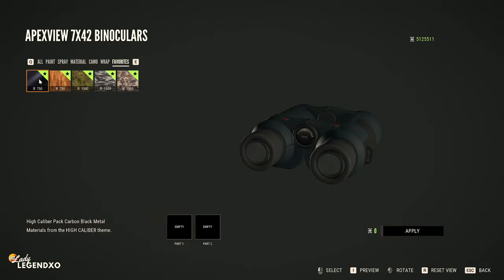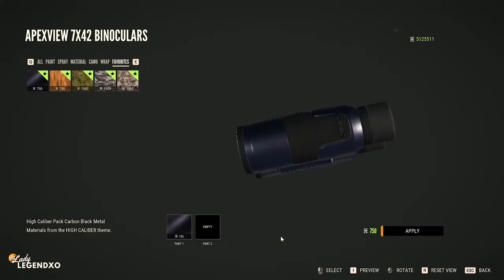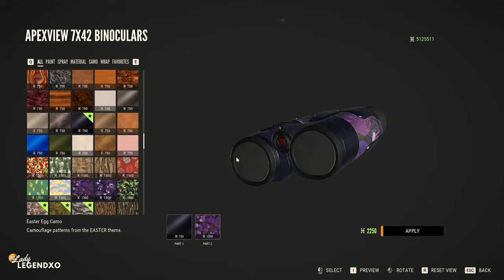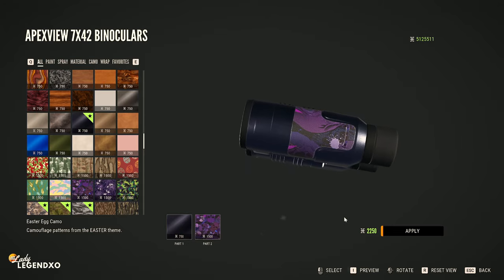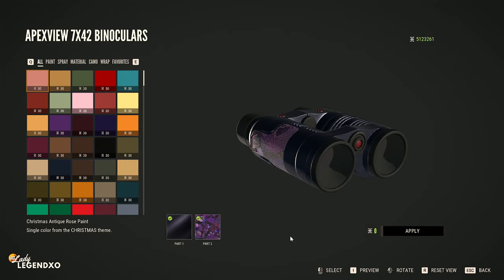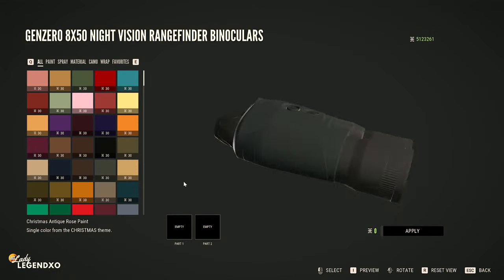This one is called Carbon Black Metal — oh my gosh, that is stunning. I don't know if I love the orange, so I think we're going to put a pattern with it. This is actually a Halloween skin, but you can't really tell, and I think that looks pretty sweet. So we're going to go with that.